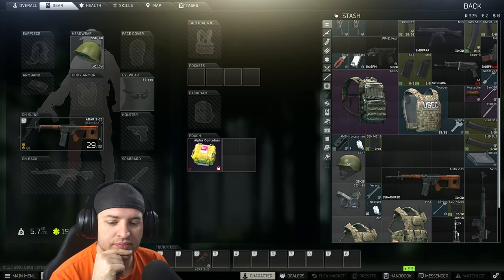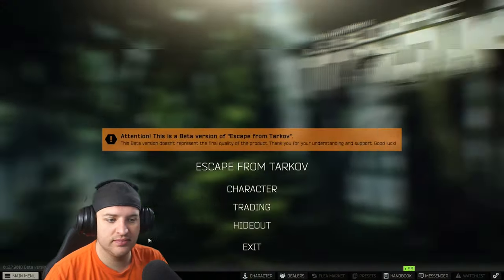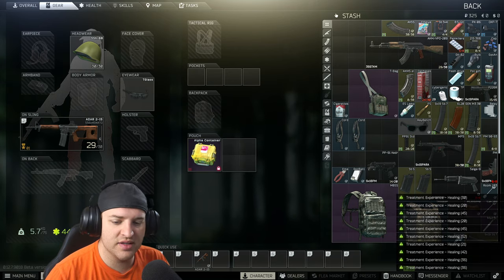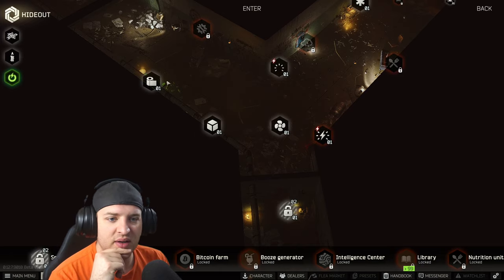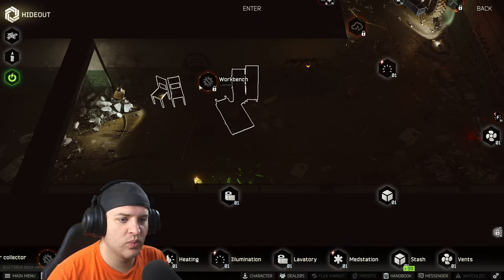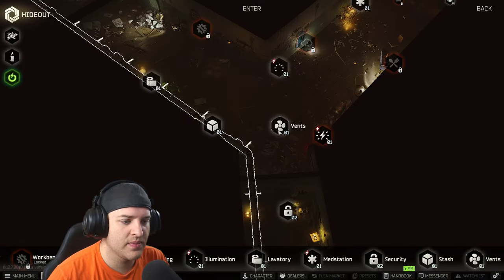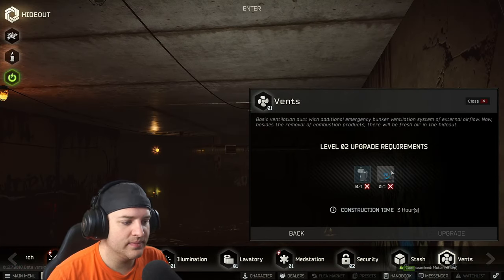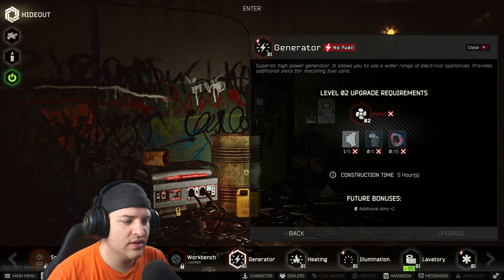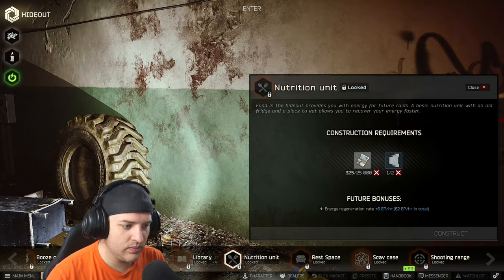And then for the hideout, I believe we need a drill, screws, and hoses. Workbench needs bolts and nuts. Vents need a motor and a car battery — actually good things to find on Interchange. This area needs light bulbs and wires. Generator needs relays, motors, wires. We need a lot of wires. Bolts and screws, hoses, and tape. Relay and some money.